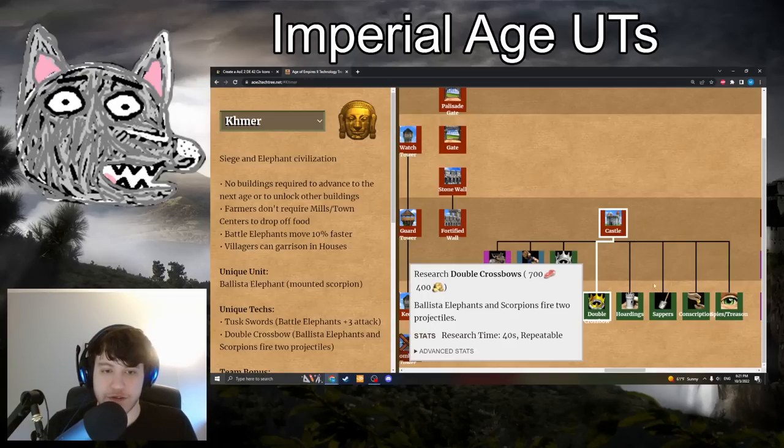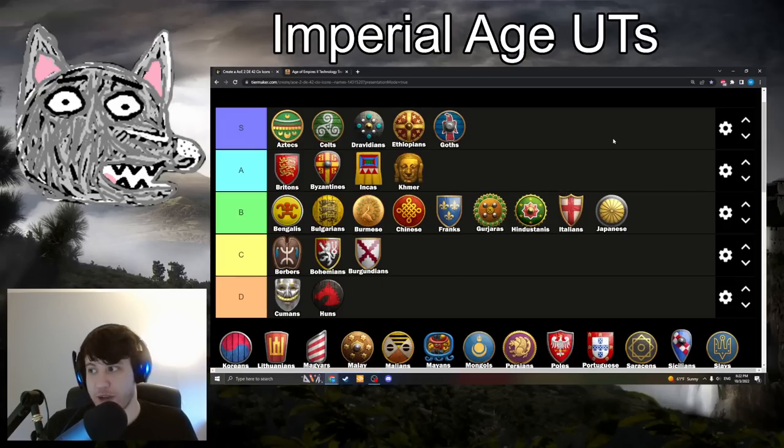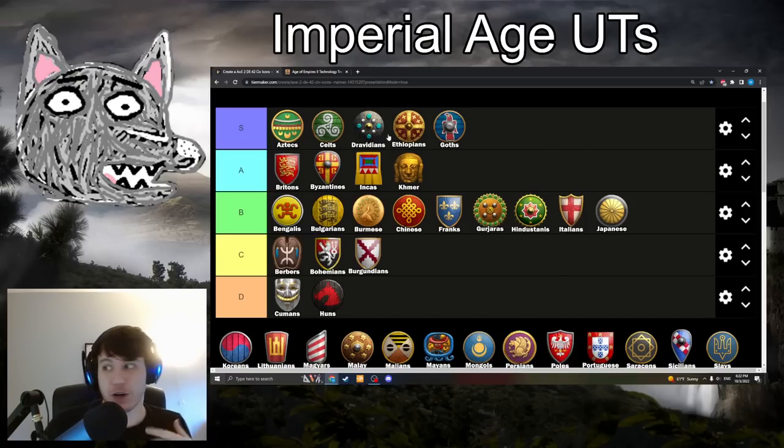Khmer with Double Crossbow: 700 food and 400 gold. Ballista Elephants and Scorpions fire two projectiles — the second projectile does half the damage of the main projectile. This is also going in A-tier. It does affect two units, though they're two very similar units: Ballista Elephants and Scorpions. But it makes those units absolutely fantastic — a huge DPS increase because that second projectile still does pass-through damage. You can think of it in a similar vein to Logistica. There are lots of Khmer games where you aren't going for mass Scorpions and Ballista Elephants — playing Hussar, Arb, Halb, Siege Ram is common. Still, it's an insane tech for those units, so definitely A-tier.